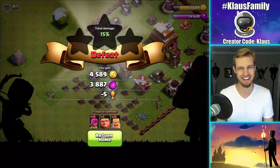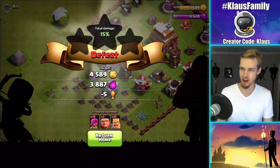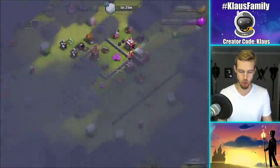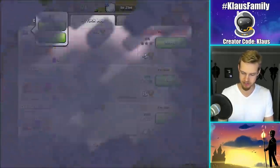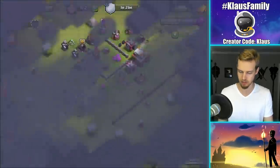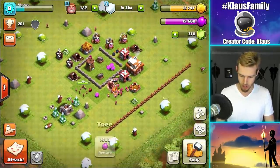15% — zero stars. Obviously that base was strong. But we got a lot of loot, which is great. I did lose 5 trophies, so that's terrible. But I'm a Town Hall 3 and they're a Town Hall 4. Anytime you attack above your Town Hall level, it's going to be tough — it's going to be a struggle.